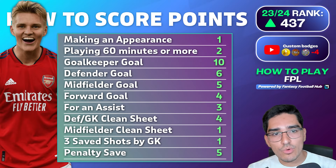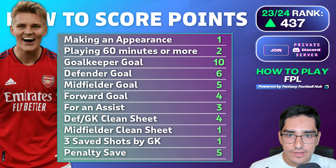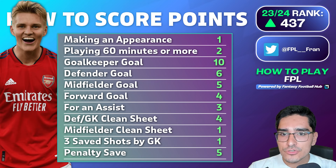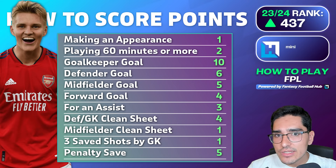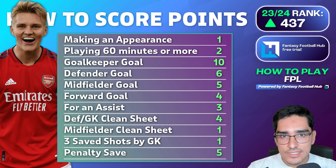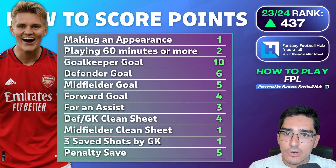How does point scoring work? There are points for appearing in a football match. As soon as you appear on the field, whether as a substitute or a starter, you get one point. If you play for up to 60 minutes within a match, you get another point — so two points total for playing 60 minutes. This is why it's generally preferable to pick players who start games and play more than 60 minutes, and it also matters for clean sheet points.